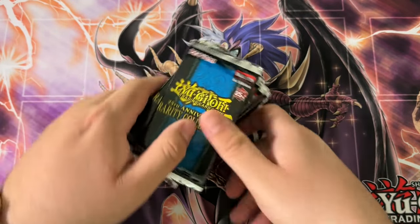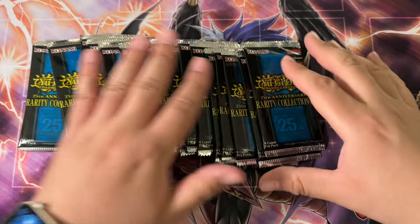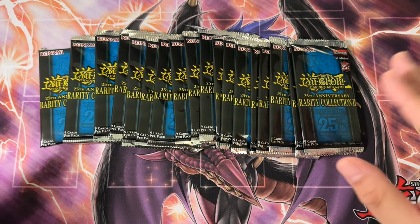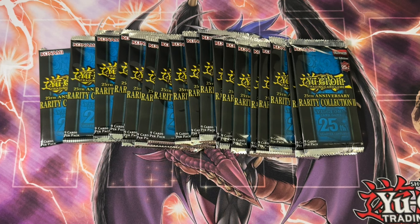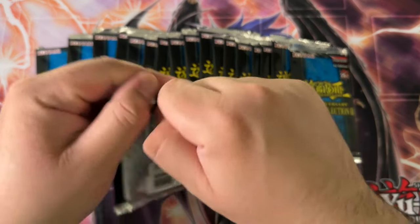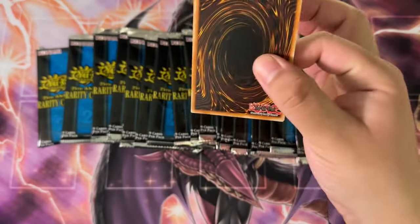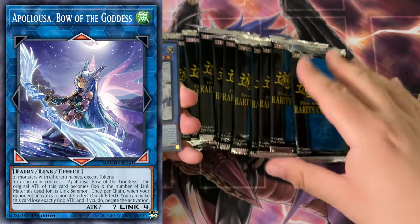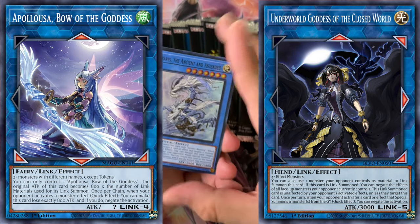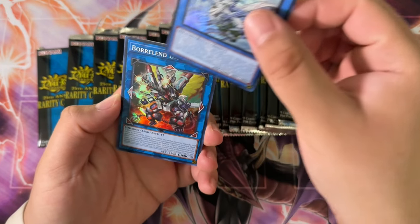They really do pack the packs in there. So we're in boys. 18 packs — we can get about 4 to 5 Quarter Century Rares or 4 to 5 Platinum Secret Rares, and those are really the chases. I'm actually trying to get Apollosa QCR and the Underworld Goddess. So I am hunting 4 waifus this time around.